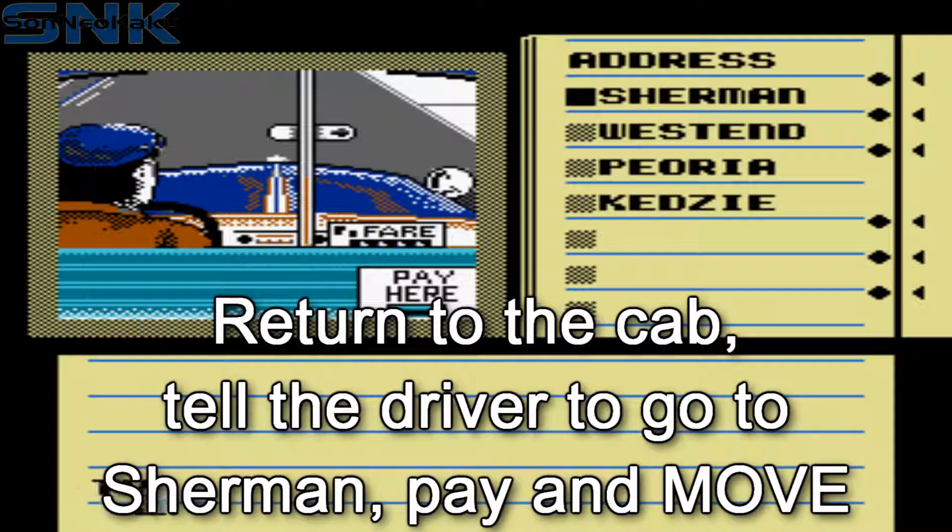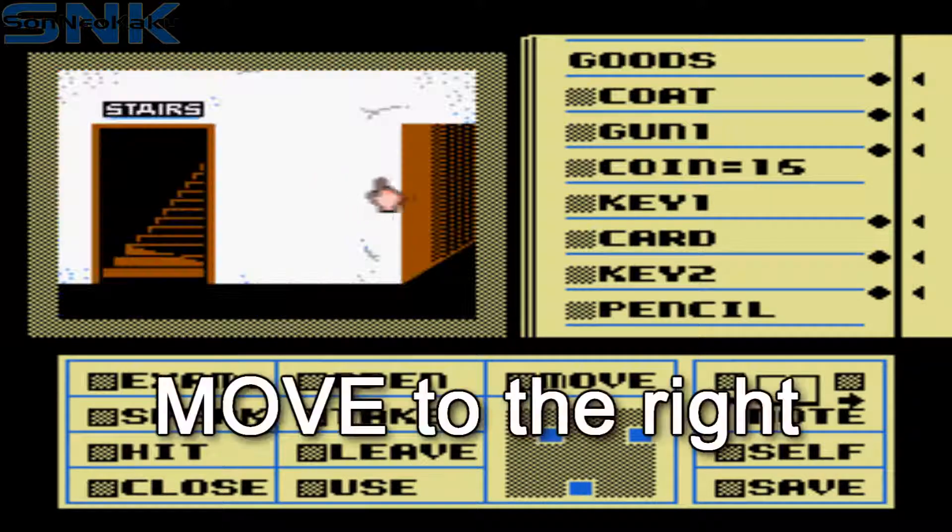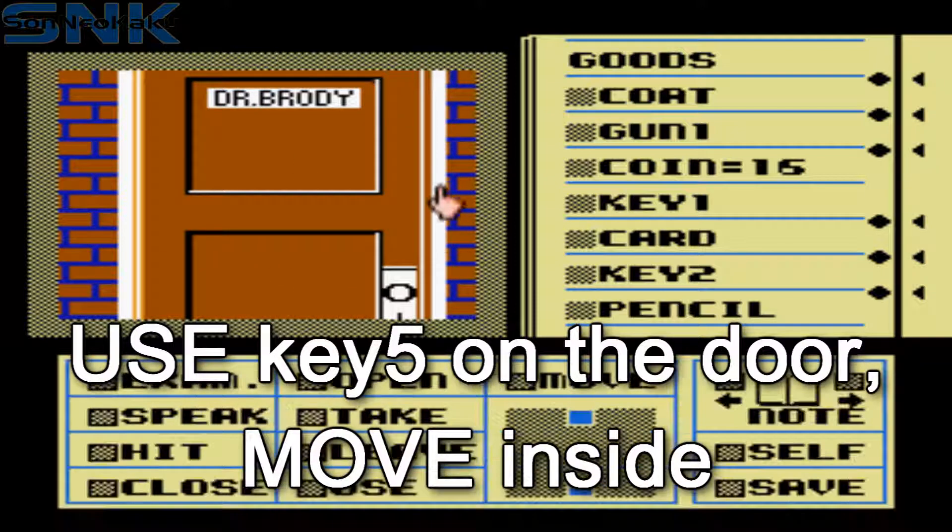Go back to the cab, tell the driver to go to Sharon, pay him and move out. Open the door and move inside the building. Move to the right, use key five on the door and move inside.